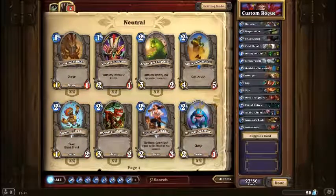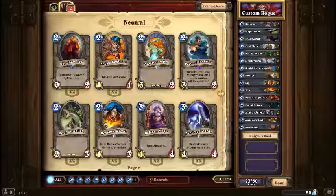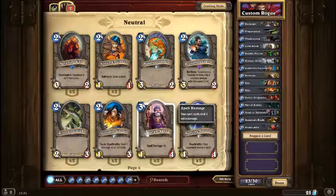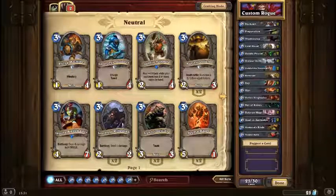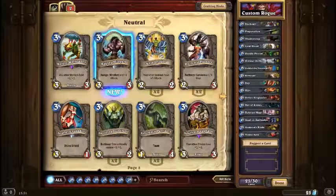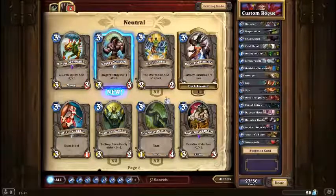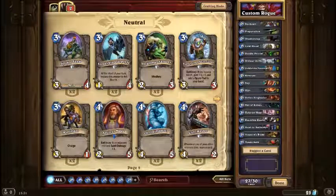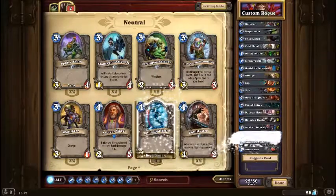We don't want any more 1's now, I don't think. We need some more 3's. Where are the 3's located? Spell damage — oh yes. Have some Dalaran Mage. I could make a Murloc deck, which I might do later in the series. What else do I need? Need a few more 4's, so that's Chul and Yeti in there, and one more card.